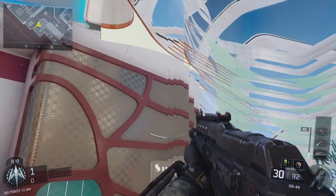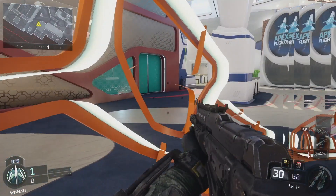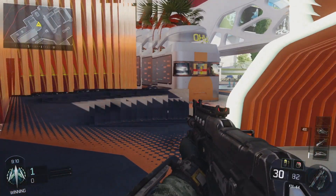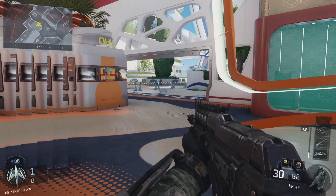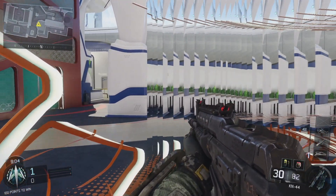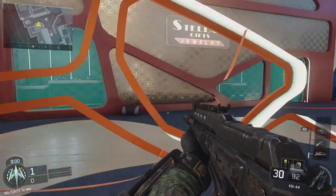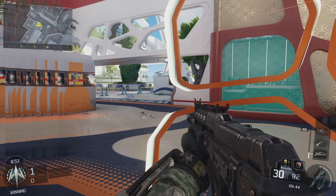I actually found this out — I was playing with a guy earlier today who went 43 and 1 in team deathmatch. It wasn't till later that I realized what was going on because a teammate said, 'Hey, I think this guy's shooting me from the wall.' So we kept running over here trying to check it out. We both were running Vision Pulse and we could pop it and see him in there, but we could not shoot him.